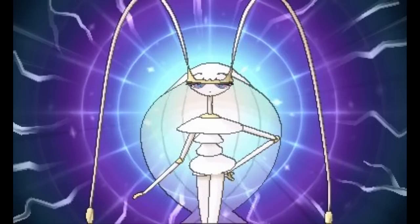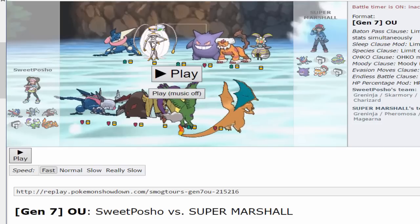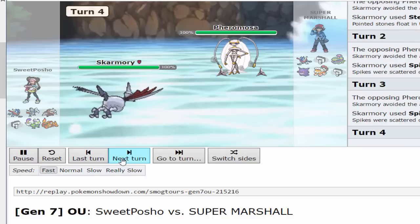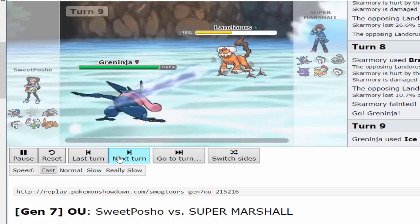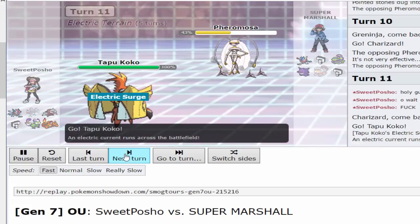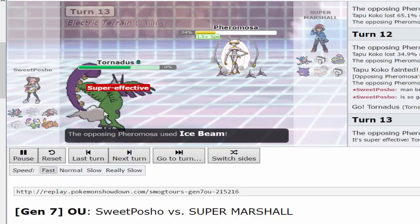Let me show a replay to demonstrate what Pheromosa is capable of. This is just a friendly match, but you'll see it clearly. He sets up hazards with a suicide lead, U-turns out, and eventually Pheromosa comes in and the game just ends. Look how much Focus Blast does — 62%. It's getting boosts every time it kills something. He goes into Tornadus — death. Straight-up death. Goes into Charizard — Focus Blast, then Ice Beam, then it's over.